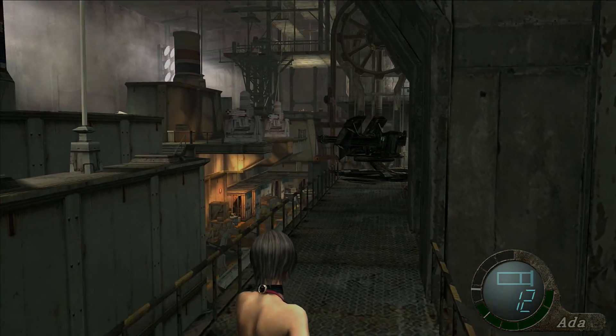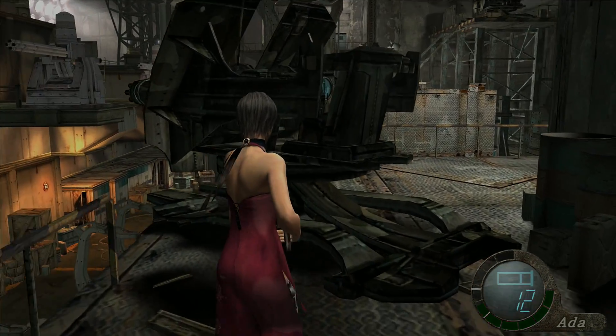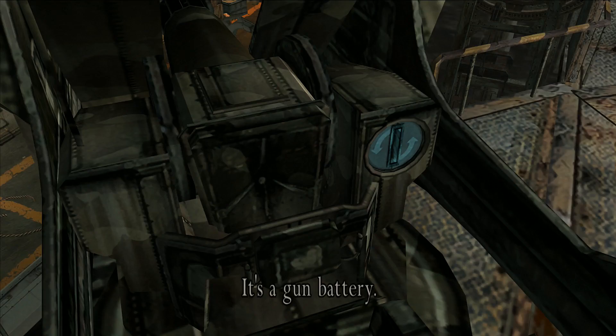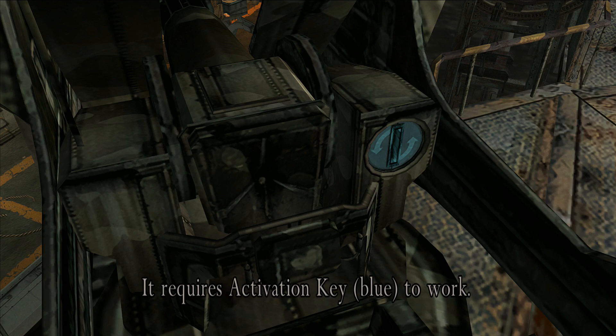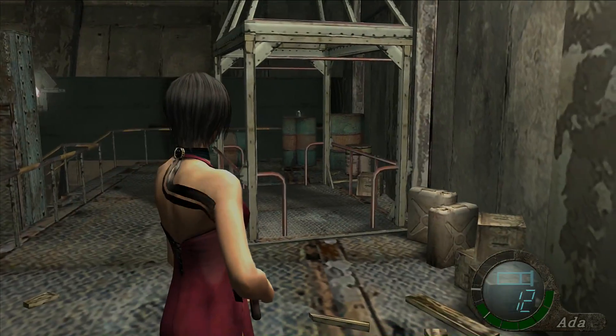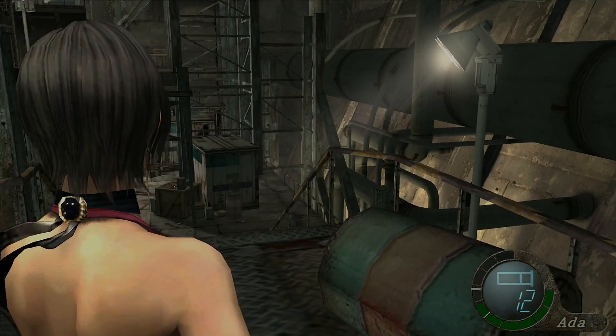What the fuck — why is there a gigantic gun over here? Do I need to make use of that? It looks like it can be manned. It's a gun battery — it requires an activation key, blue, to work. Specifically blue, guys. It needs to be blue. If it's not blue, it's not gonna work. Definitely not gonna work.